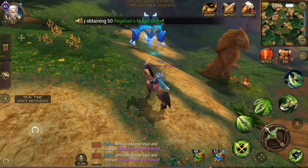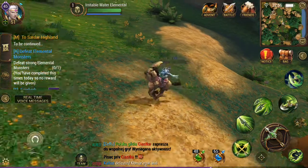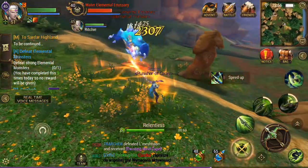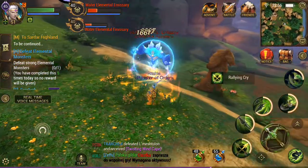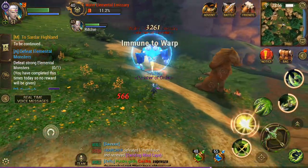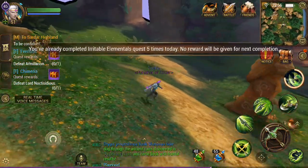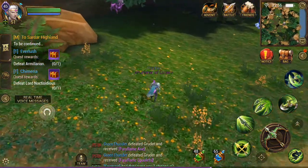Here we've got a water elemental and what you're going to want to do is just select to defeat and then you can run over. Here we can just kill it like so. As you can see, it goes down without much of a fight. The only thing you're going to want to watch out for is when it spawns a little red circle below you — it will do ice stab. But as long as you're out of the way, you'll be fine. As you can see, I lost about a third of my health there as I killed that one relatively slowly.